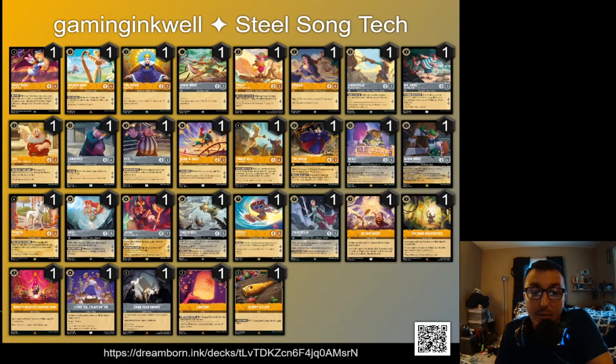Find Them Flatten Them is a really good answer to item decks like Popsicle Control, which happens to have a very good Steel Song matchup. Doc Lawrence and Pete come in as some of our three-drop tech cards. Doc is a multi-quester who can reduce costs of characters. Lawrence, when he doesn't have damage, gets four extra strength, which means he can one-shot a Daisy Duck. Pete can come in and shut down your opponent's actions in mirror matches or against strong cards like Be Prepared.